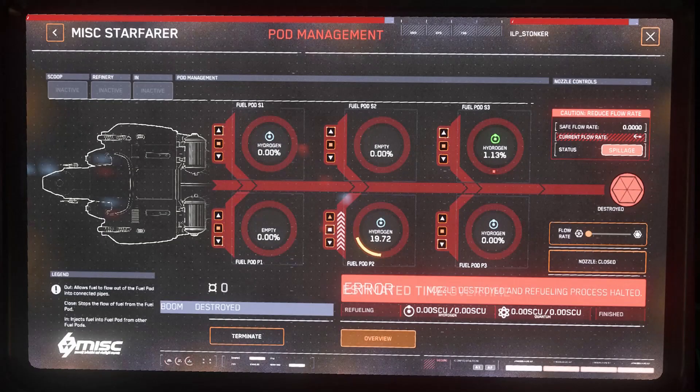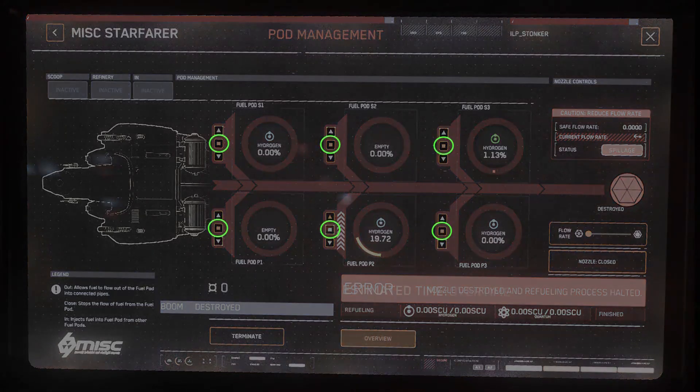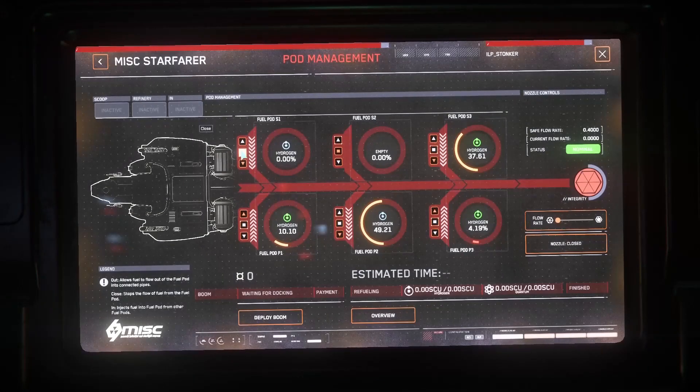The fuel console also allows you to take control of the tanks. Clicking the center square will close the tank. Clicking the arrow pointing towards the middle of the pipe will allow fuel to be pumped out of the tank, and the arrow away from the central pipe will pump fuel into the tank. This allows you to consolidate partial tanks into one location as well as deciding what fuel to flow through the nozzle when refueling.